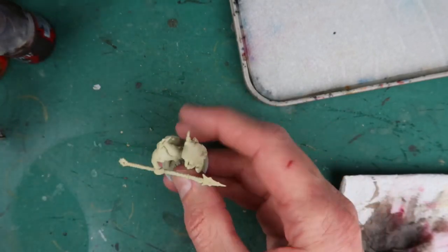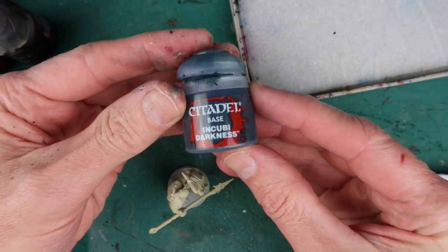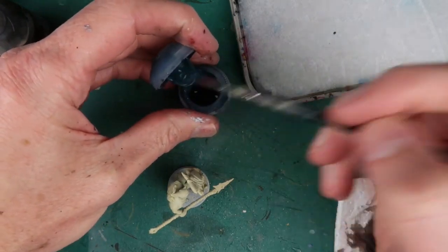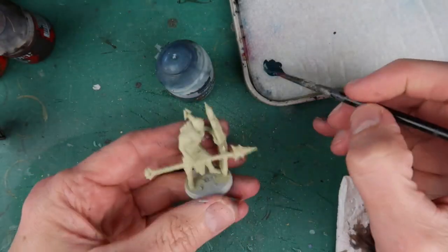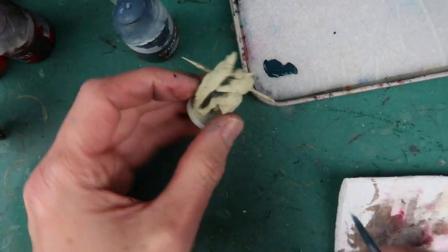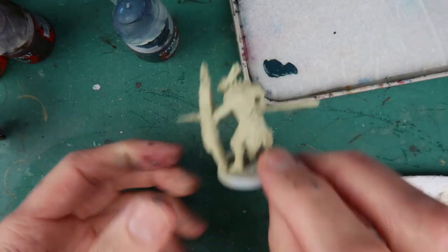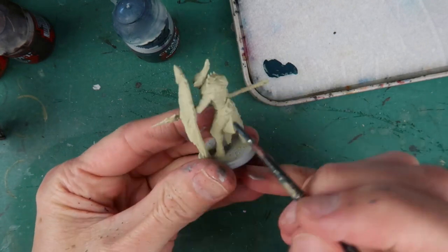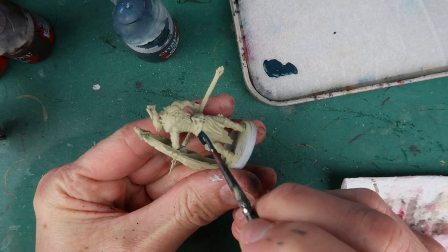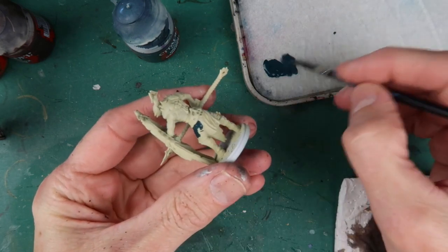You can see that I've given it a nice coat of Shabti Bone all over. Now Incubi Darkness is going to be the contrasting colour I'm going to use, and I'm using this colour to paint all the bandages that are all over the figure. If you look closely, you'll see that its arms and legs and torso are wrapped in bandages. So I'm using this nice dark blue colour to give a really strong contrast to the Shabti Bone.